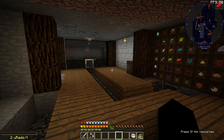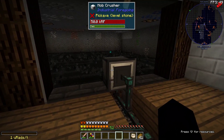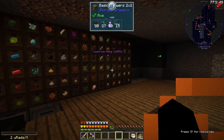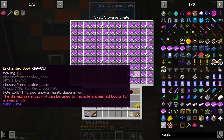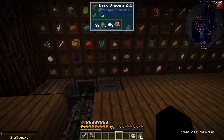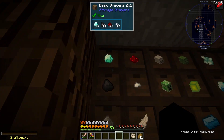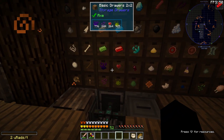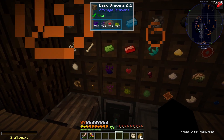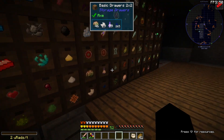Hello, welcome to MeatballCraft. We're in episode six. I've just been letting this mob farm run for a little bit so we can get a whole bunch of stuff. I've already filled up a whole chest of enchanted books and half of another one. All this stuff is ticking up things like diamonds — there's 274 in there, which is pretty good. And almost a thousand of the inferium essence.